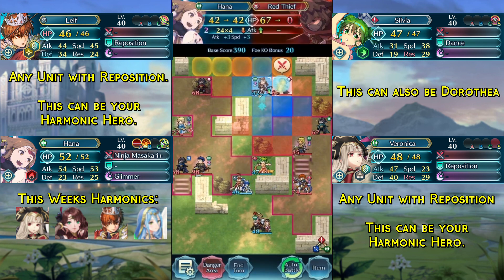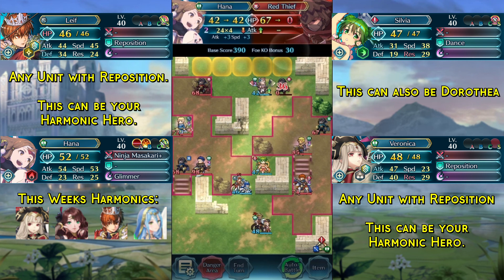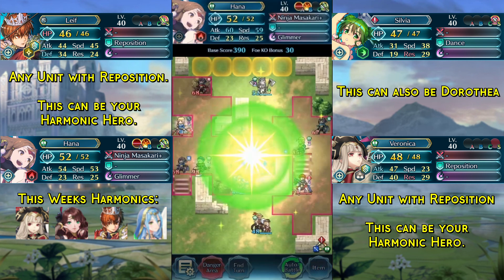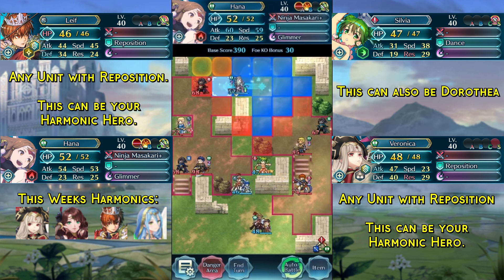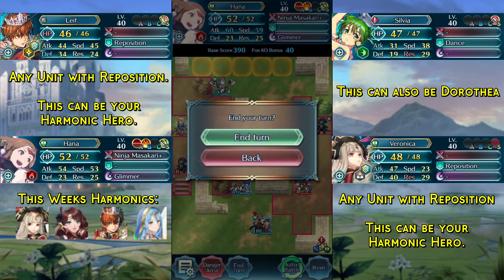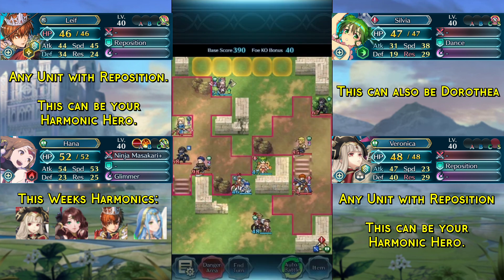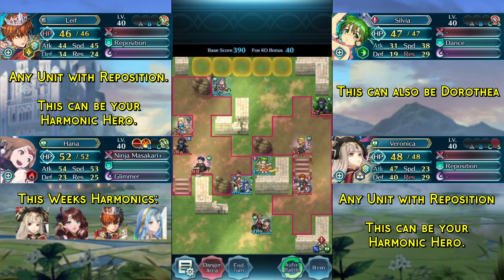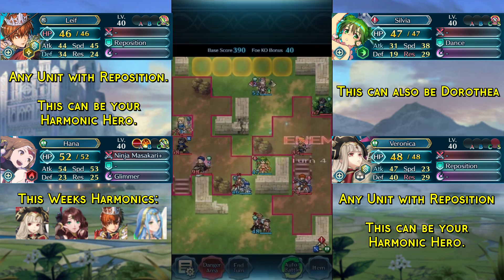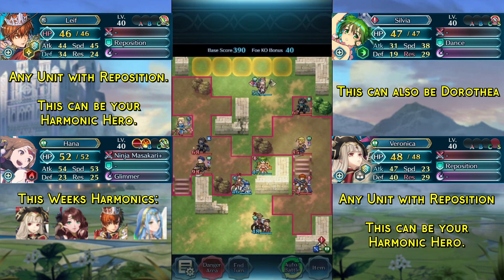Now we simply kill this red thief. This thief has a Dancer's Veil, which we will immediately use. Then we kill the other red thief. We end turn, and at this point we've basically already won — there are only two thieves remaining and all we have to do is catch them before they hit the exit, and we have all the time in the world.